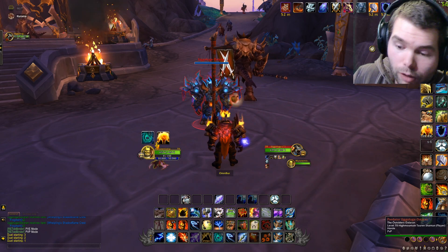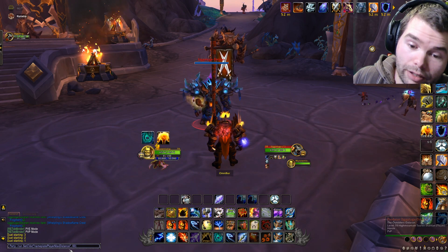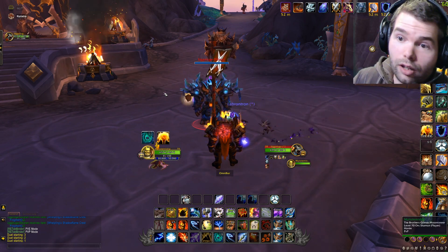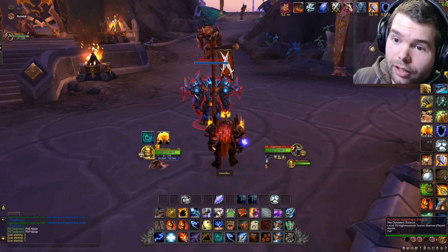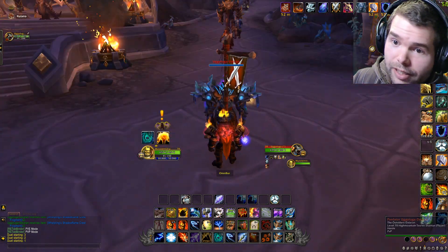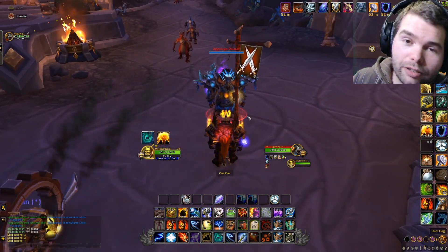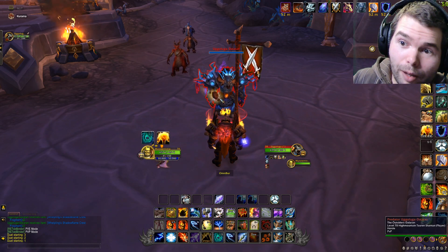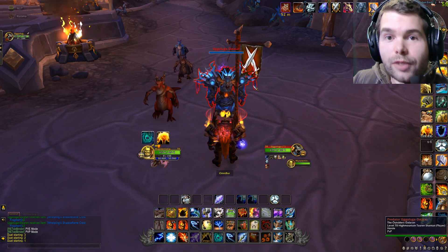All you've got to do is copy paste the macro in the chat, enter enter, and nameplates are back. Hopefully you're gonna have more fun that way, and don't forget to drop a like and subscribe because I'm gonna drop more content for patch 10.1. Stay awesome, gentlemen.